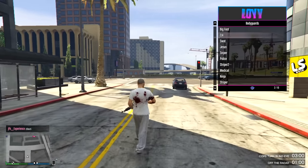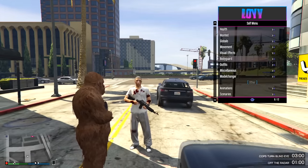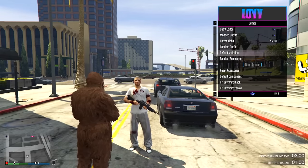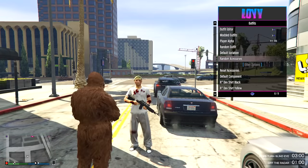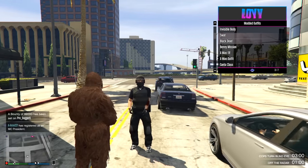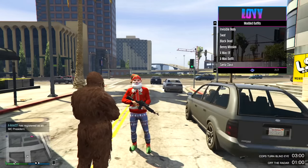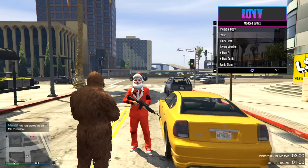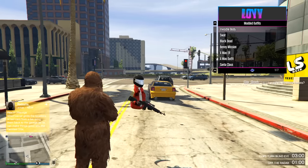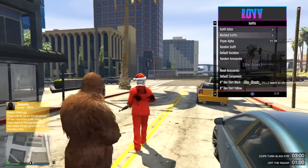Effects. Bodyguards — of course we got some bodyguards. Bigfoot with a rail gun! Watch out for the car, Mr. Bigfoot. Outfits — I can put on an outfit. Don't want to put on night vision. We can put on a SWAT outfit, but this isn't an actual SWAT outfit. Benny Mission, Christmas Elf, Christmas Outfit, Santa Claus. This is the only options. Invisible Body. I think it'll be Santa Claus — why not?